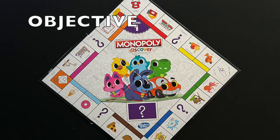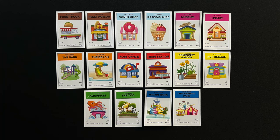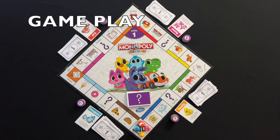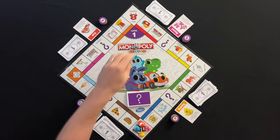The object of the game is to buy the most properties on the board. When a player lands on an open property they can buy it. The youngest player goes first. On a turn, the player will roll the dice, move their token the number of spaces rolled, and follow the rules of the space landed on.